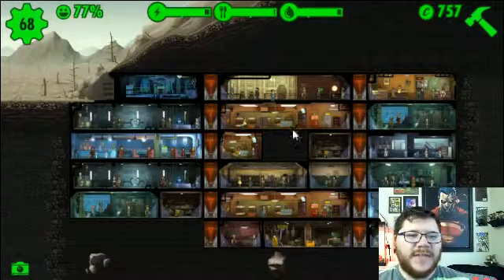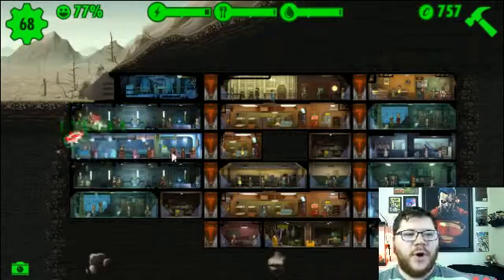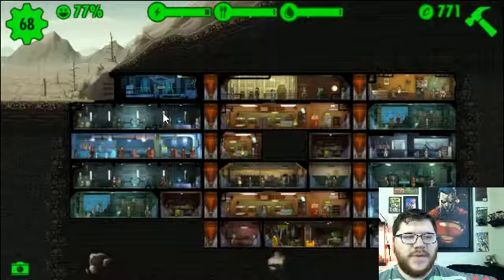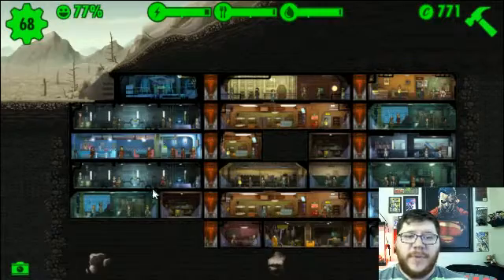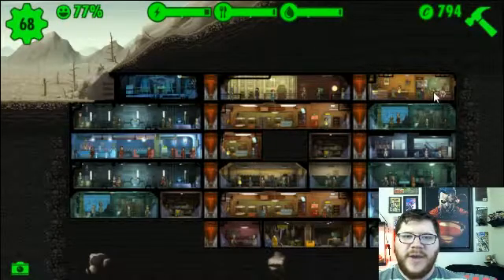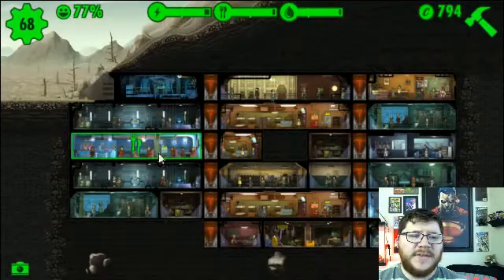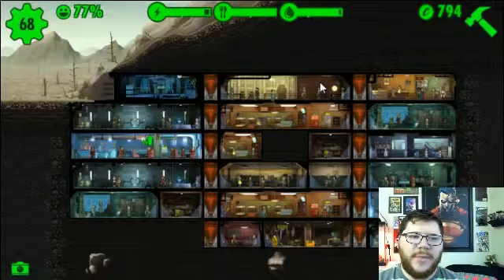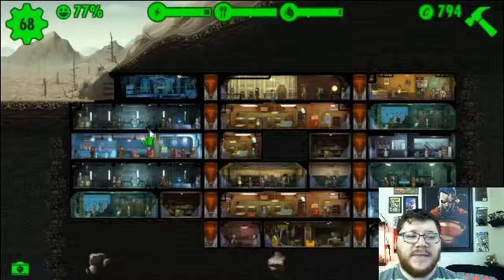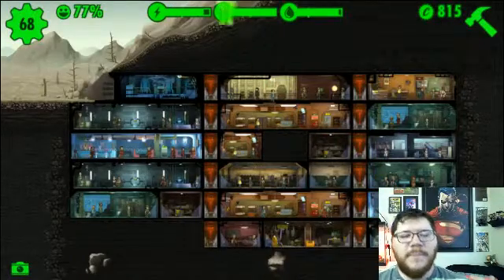Right now I'm going through the process of trying to move all of my facilities. I want to have it so all of the left-hand side — three buildings worth — is either the food, water, or energy. Those three main things. Then have everything on this side be all the extra stuff: the radio tower, all of the training facilities, and the med bay. Then have all of these middle sections be either storage or living area, so that it's the most protected.